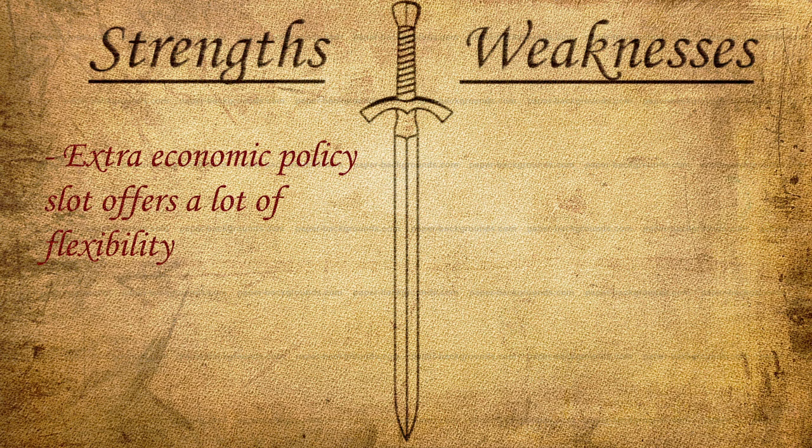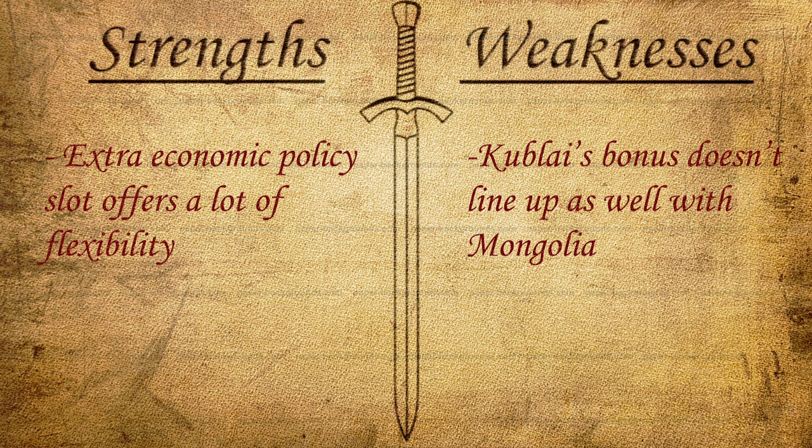As far as his weaknesses, his bonus doesn't really line up that well with Mongolia. Mongolia's entire kit is pretty much centered around domination — you get extra combat strength from diplomatic visibility, you have the unique encampment, the unique horse archer, and when you're playing as Mongolia you pretty much want to go beat people up. But the fact that this is mostly a trade-focused leader ability means it doesn't really mesh quite as well. As Mongolia, you do immediately form a trade route, but this just doesn't really count as that much of a bonus — it just shifts forward the amount of time until you get the Eureka and Inspiration.